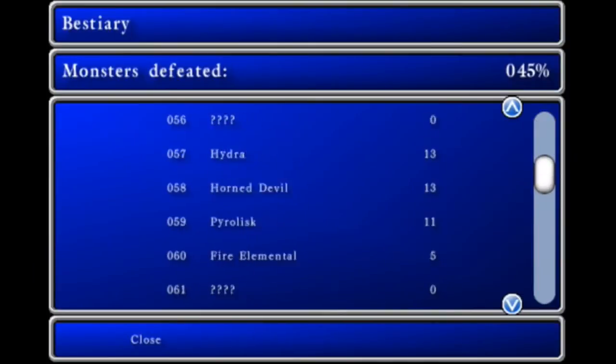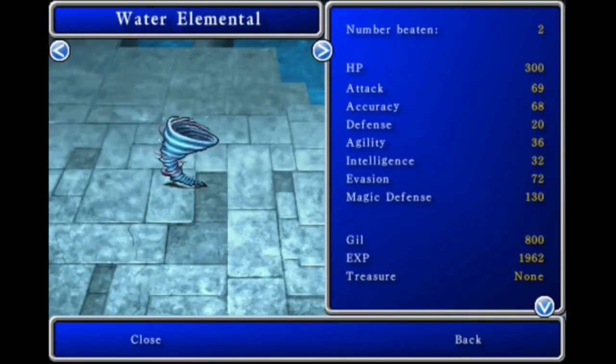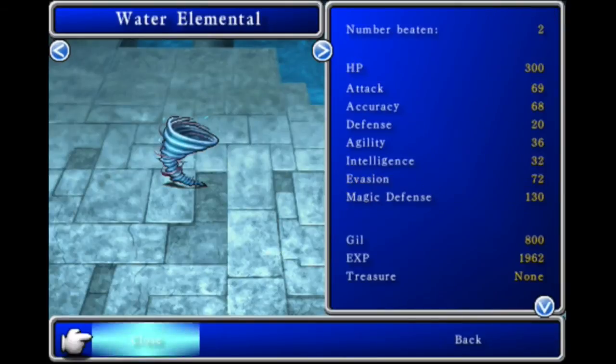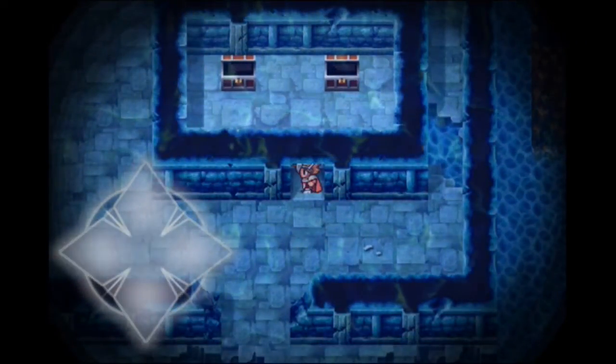Let's open the bestiary again. Right over here is the water elemental: 300 HP, 69 attack, weakness ice. Wow — why is the weakness ice? I don't understand. I thought it would be thunder — I really thought it would be.